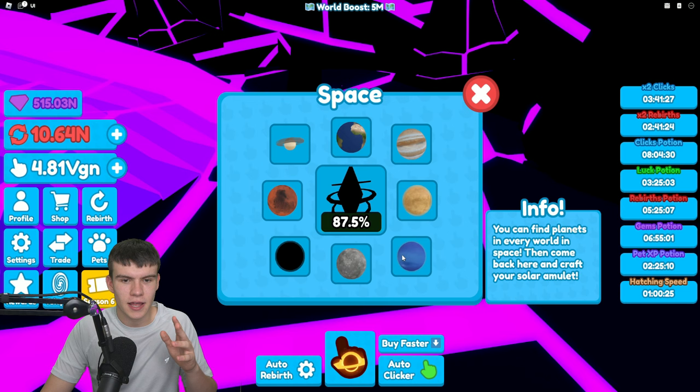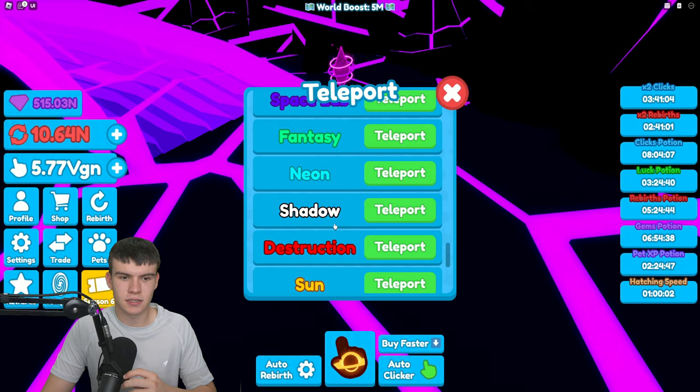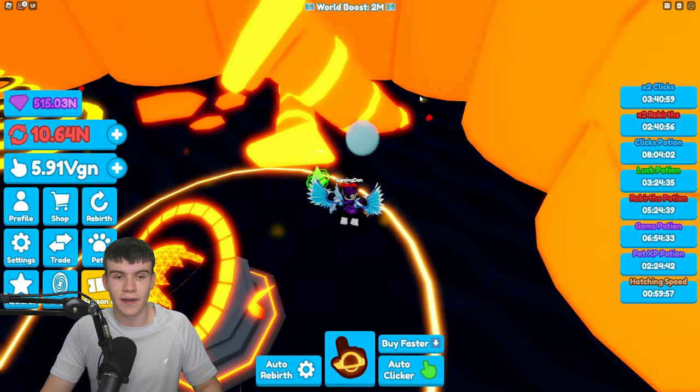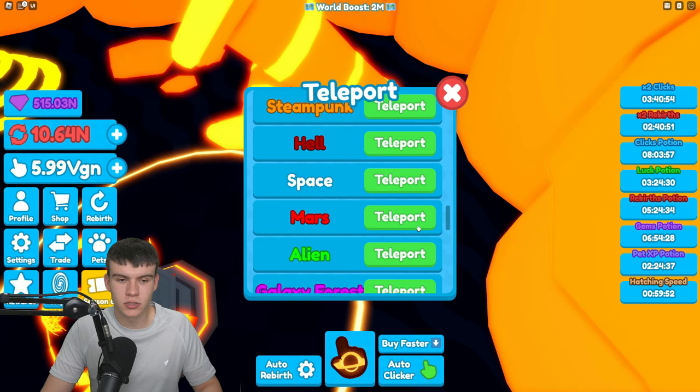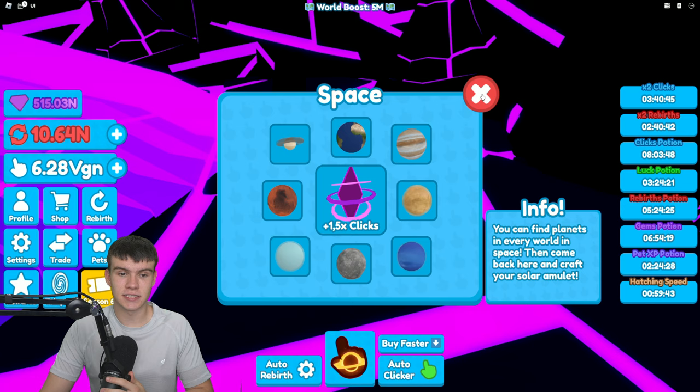For the final planet, teleport off into the Saturn world. Go behind this egg and claim up this one over here — there we go, we've got that planet. Now teleport back to the black hole and craft the space amulet. This one gives you an extra 1.5 times clicks, which is awesome. If you want to find out how to get the other amulets, they're all on this channel, so like and subscribe.